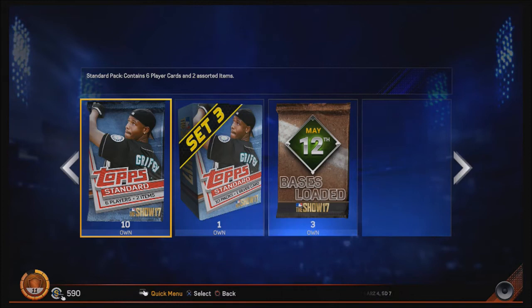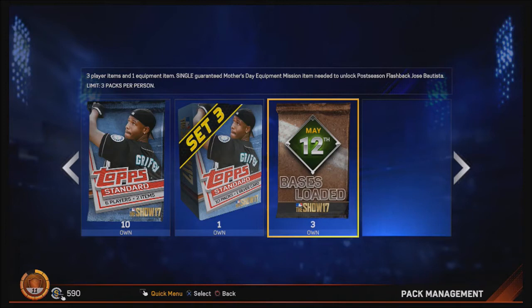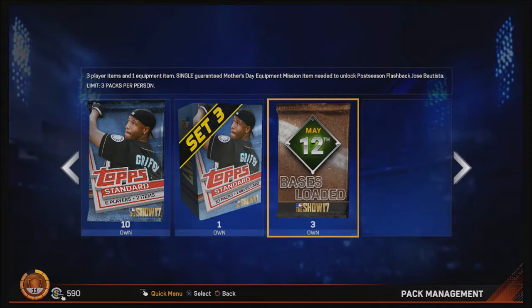All right guys, what is going on - we are back with some more Diamond Dynasty and this time we've got some more packs. Last time I couldn't even pull a gold, I'm gonna pull a gold this time. We've got the free packs that MLB The Show gave out last night, plus 10k stubs they gave out. I bought three Bases Loaded packs and a 10-pack standard box, so we are going to open all of these in this video - pretty big pack opening.